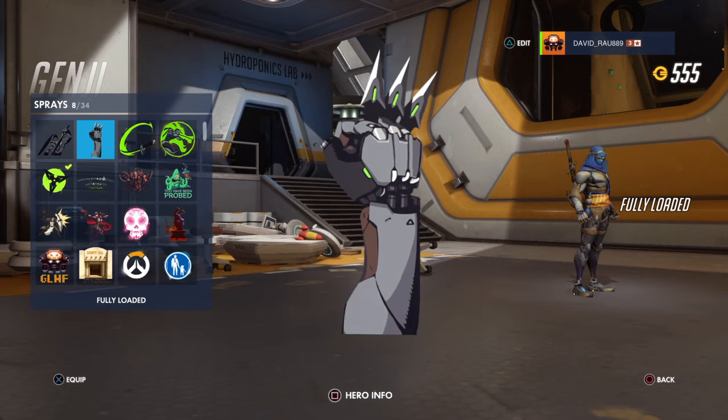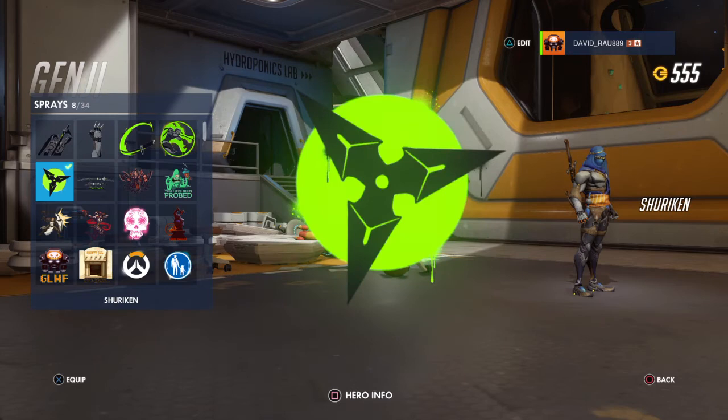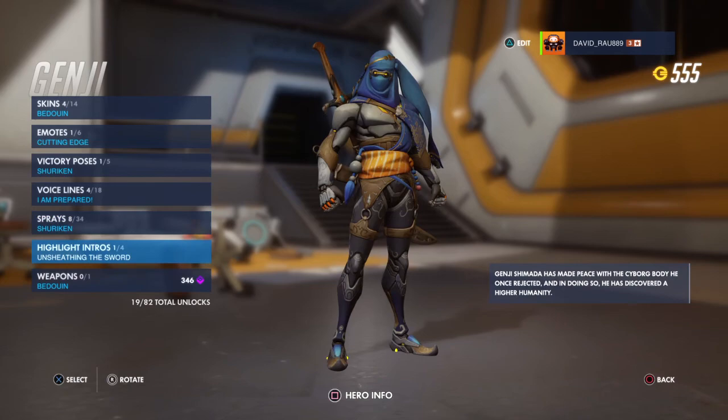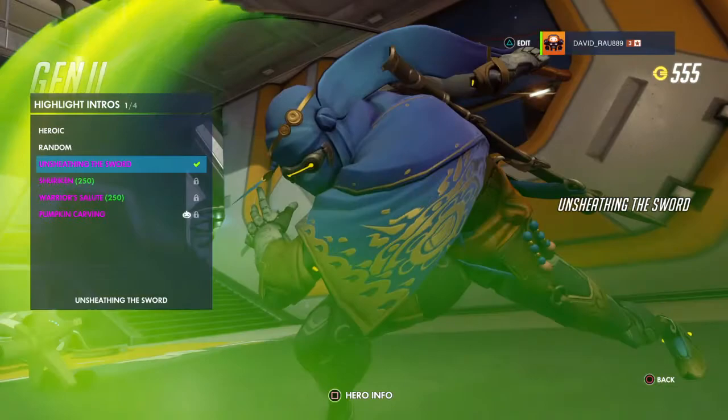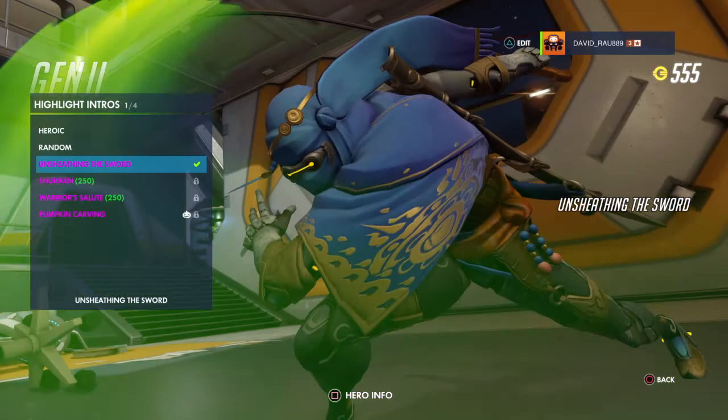Sprays are different pictures you can paint on walls or objects in the game while you play. Highlight Intros are shown when you get Play of the Game — for example, if you kill three or four enemies in a good way, you get Play of the Game.